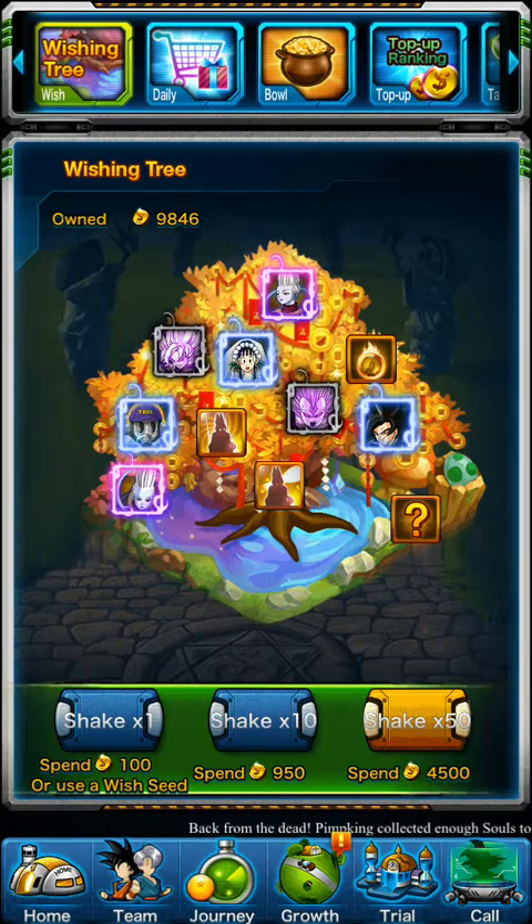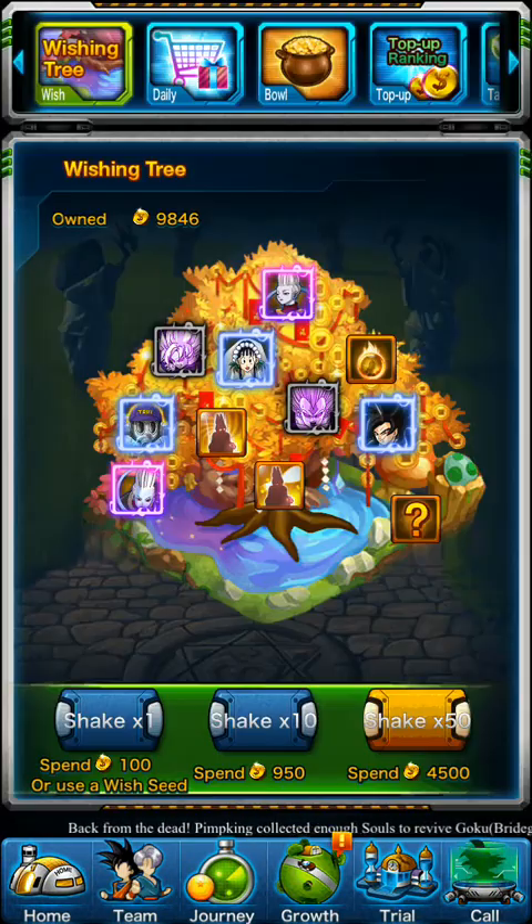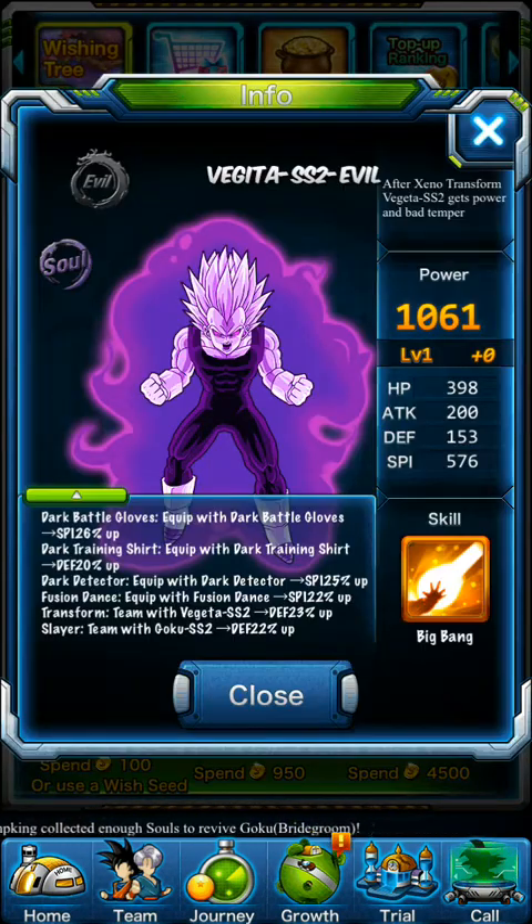As you can see from the preview right here, you see Whis, you see Super Saiyan 4 Goku, Akira Toriyama, Beerus Anger, and Beerus Rage, and even some of the Super Saiyan 2 evil heroes, like Vegeta.